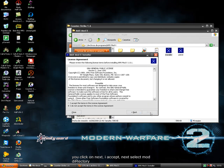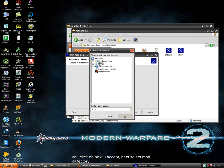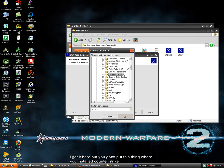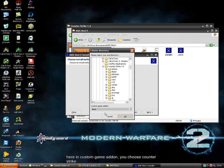You click Next, accept the license, click Next. Select the mod directory. You go to My PC, Program Files. You gotta put this where you installed Counter-Strike. In Custom Game, you choose Counter-Strike.